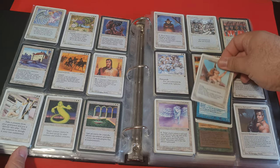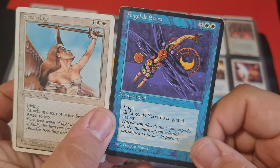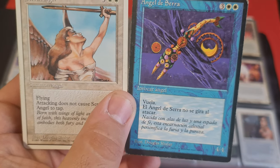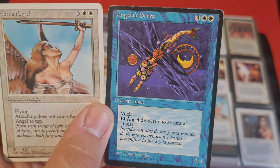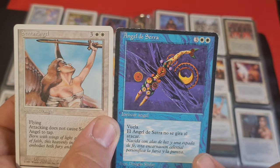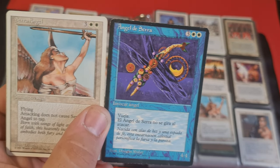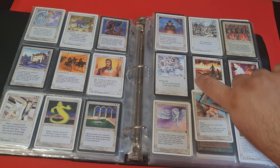Since we started talking about Serra Angel, it's worth mentioning that here we have got this great misprint. I wouldn't even call it a misprint because there is no Spanish copy of Serra Angel — or is there? Actually it's quite convoluted because in Spanish there was no Time Elemental printed, so in all actuality it is Time Elemental rather than Serra Angel printed here. I need to check that, but I think that's the case.